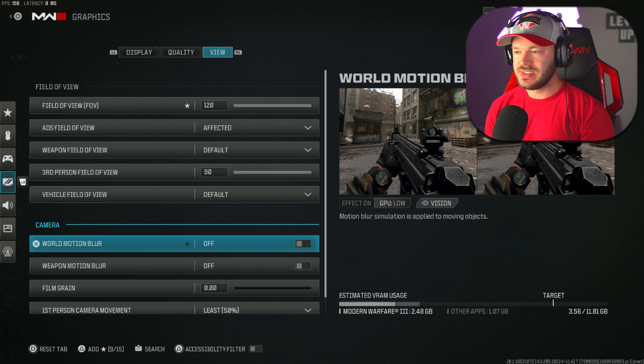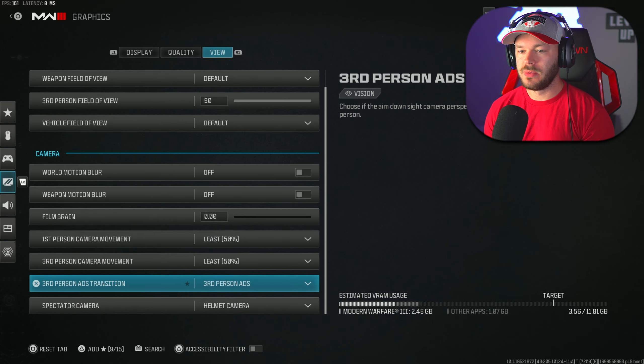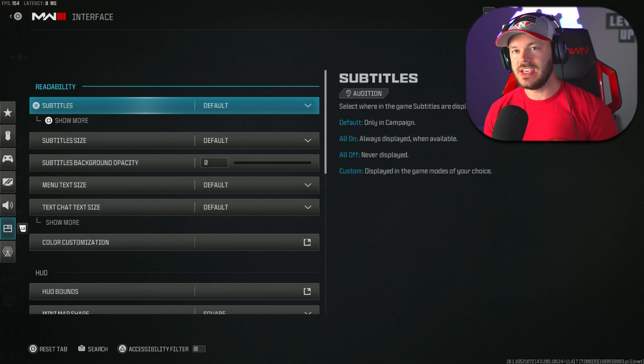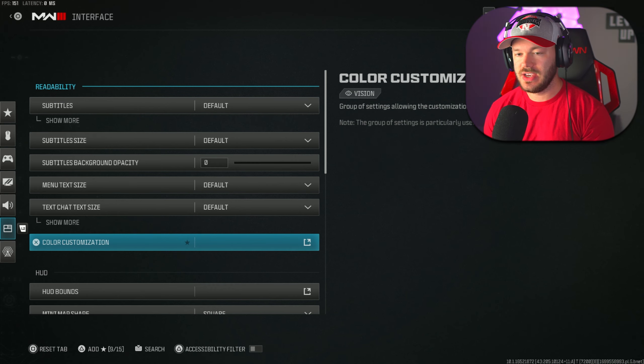World motion blur and weapon motion blur should both be off. Motion blur makes it harder to pick out targets around you. Film grain should be at zero — no reason to have it at 0.25, the reset default. You want the game to look as clear as possible. First and third person camera movement should be set to the minimum, at 50%, to reduce unnecessary camera sway.